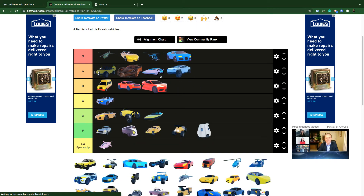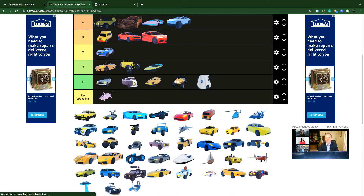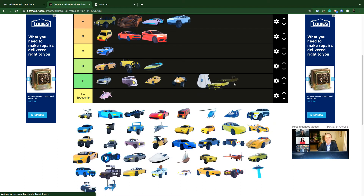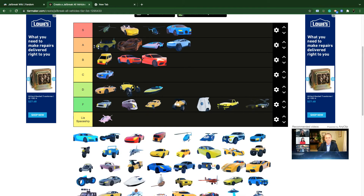The Cyber Truck is A tier — 75,000 cash, and it beats a whole bunch of more expensive cars. The Deja is F tier — it's slower than the Camaro, a complete waste of 10,000 dollars.